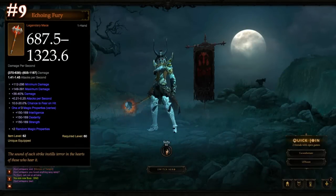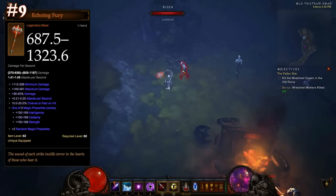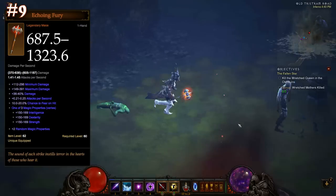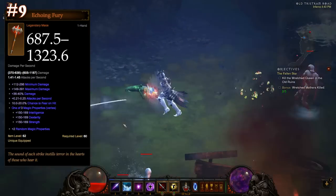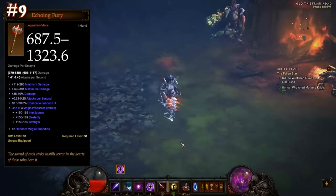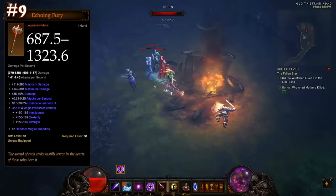Number 9: Echoing Fury. Echoing Fury is the legendary you love to hate. It can roll some amazing damage and has a decent base attack speed, and yet some sick twisted developer thought it would be funny to give it fear on hit. Melee characters like to be close to their enemies, if I'm not mistaken. Perhaps the name of this legendary echoes the feelings of its users.